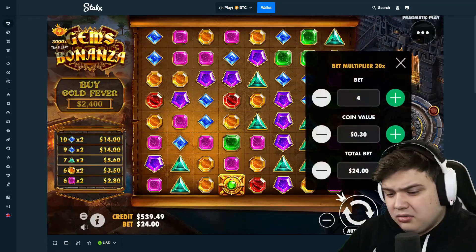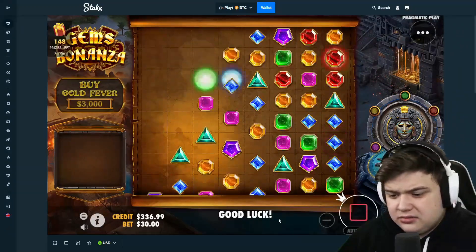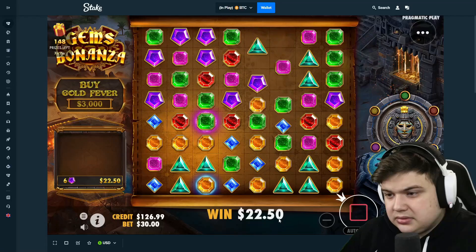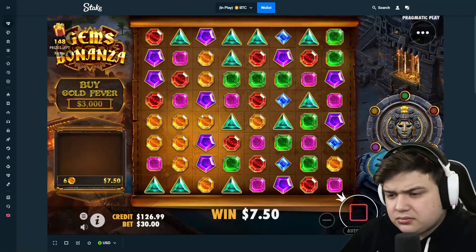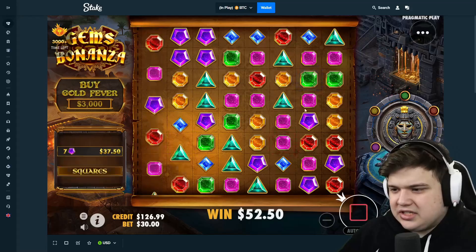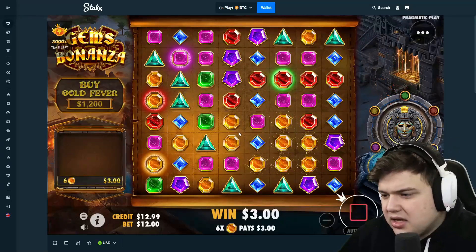Maybe we do some big spins instead of bonus buys — they're clearly not working. Let's do 30s, we've got like 20 spins. The bonus buys aren't working, so come on. Just got to get lucky and hit a glow. Please — oh man, there's four on the board. We need to hit a glow when there's a lot of glows on the board. Of course we get squares — one of the worst results. All right, I see how it is, gems, I see how it is.